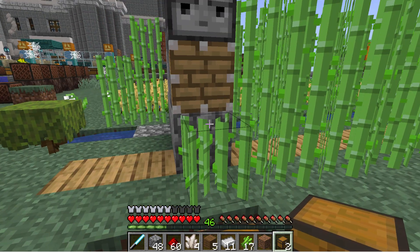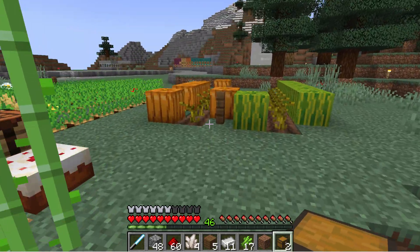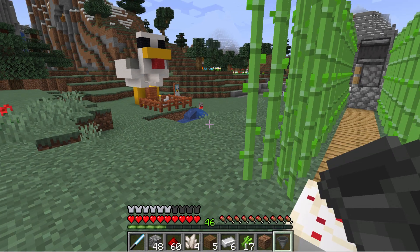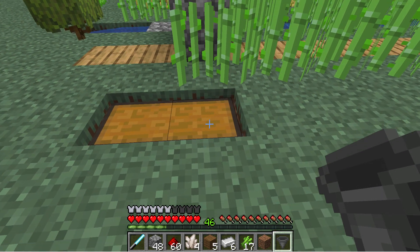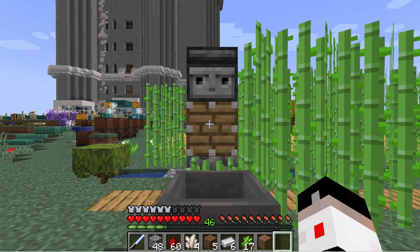To make a hopper, put a chest in the middle and take some iron in a V shape around the chest. That gives you a hopper. Back over here — place the hopper in sneak mode: just hold the shift key down, click on top, and there's a hopper in front. So when this breaks off, that sugar cane is going to go flying around and into here.